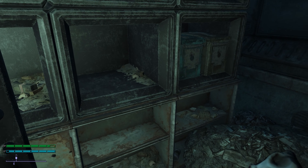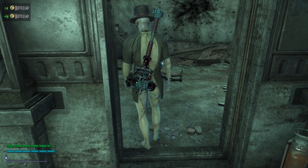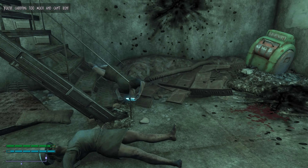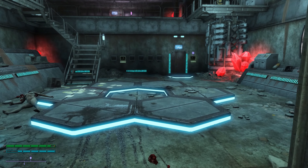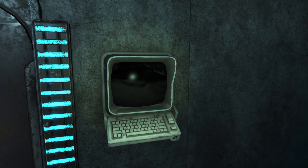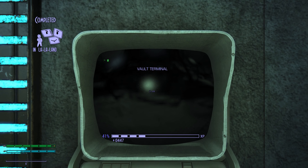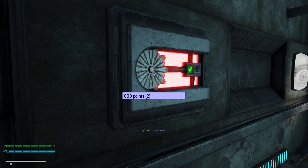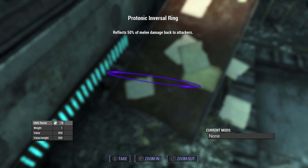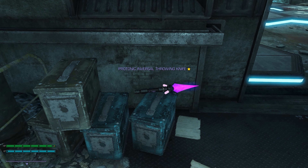Oh, a skull - nothing really in here. Alright, what's behind door number 73? It's a safe with some garbage in it. Give me a reason not to kill you. The Protonic Inversal Ring reflects 50% melee damage back at attackers. That's pretty neat - I want more of these.